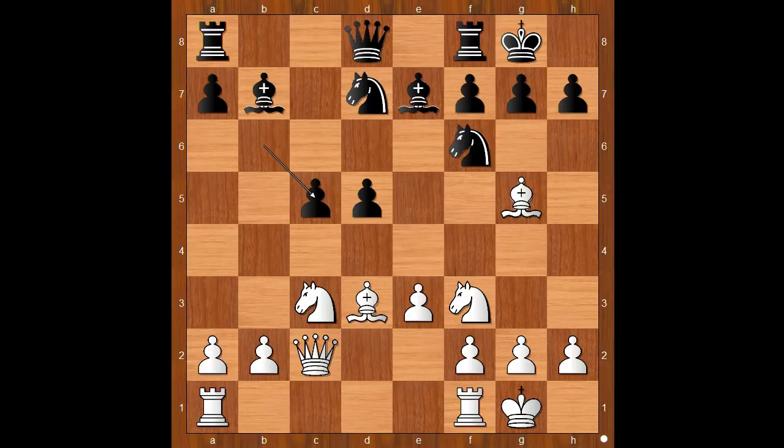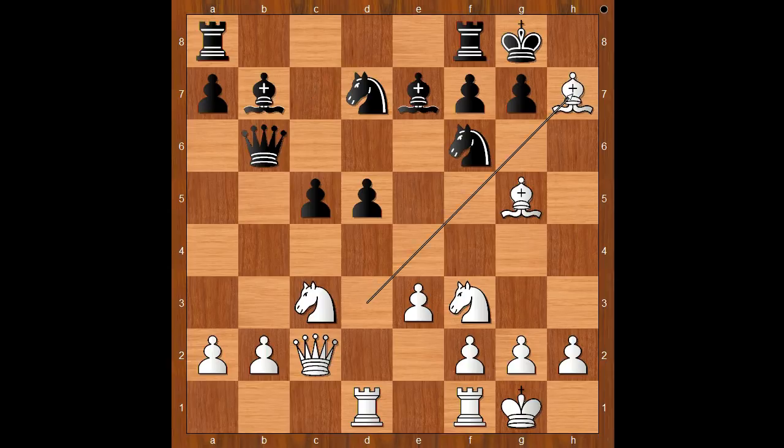b takes on c5, rook from a to d1, black to move. Burn played g6 — let's take it back. If queen to b6, then one line goes like this: bishop takes on h7, check, and after knight takes on h7, then bishop takes bishop. Back to our game.